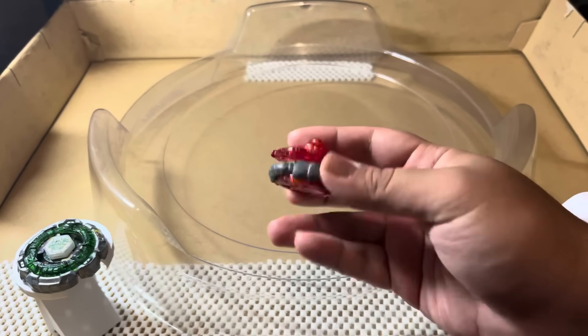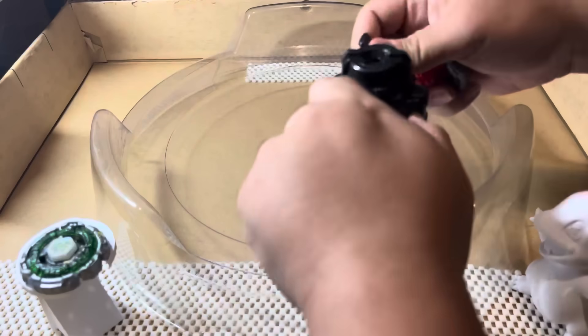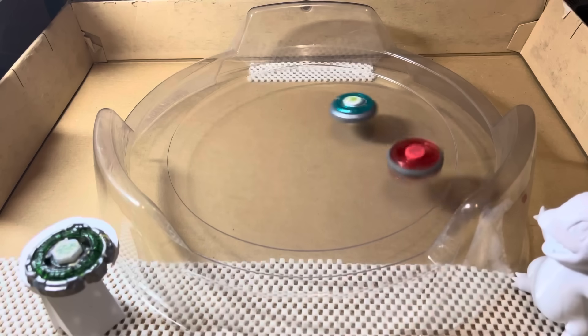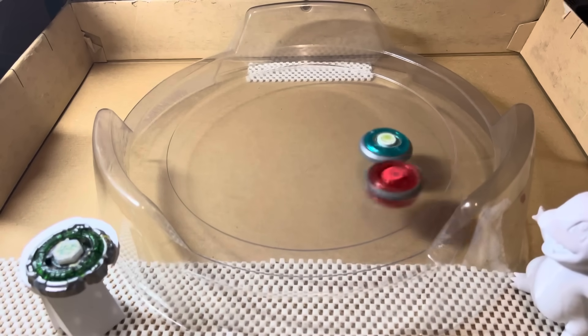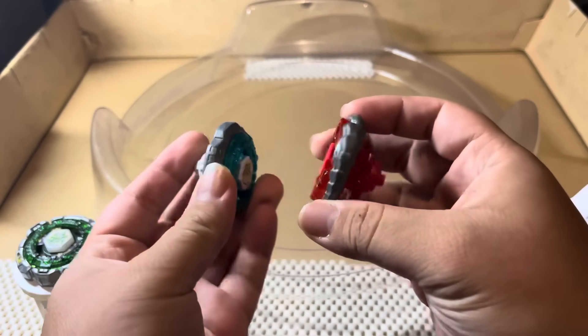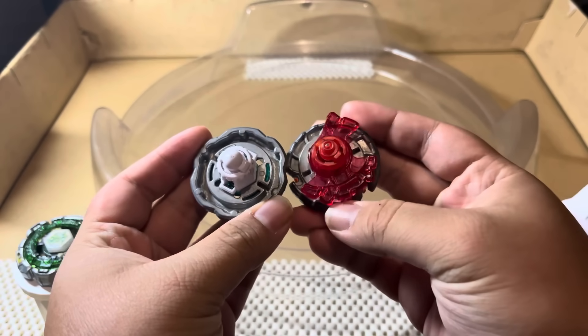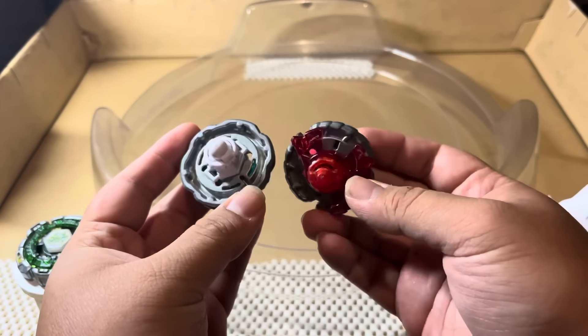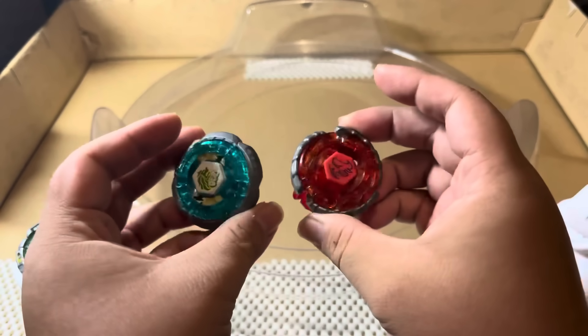This is how Nightmare Bull looks now, but we're just going to keep going on with the test, because I think Nightmare Bull can still win. And even with the broken horn, Nightmare Bull manages to get a knockout, and now the score is 3-1. I'm actually starting to kind of like the design here. I think this would be a good thematic design for an evolution of Dark Bull.